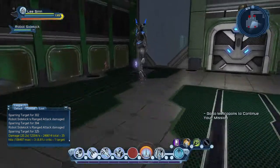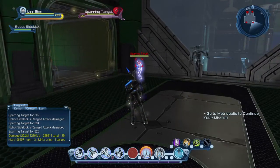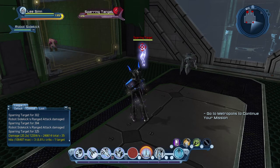How are you going to be using this? It's very simple. You're going to want to have your robot sidekick out, and all you need to do is distortion wave, which is L2 square; tachyon blast, L2 triangle; time shift, which is L2 O; and time bomb, which is X.